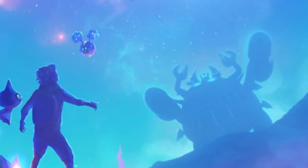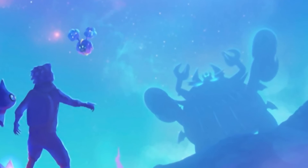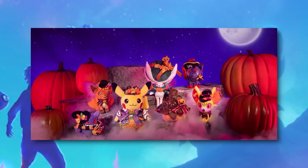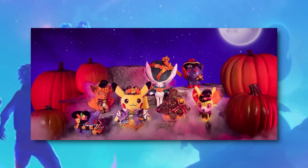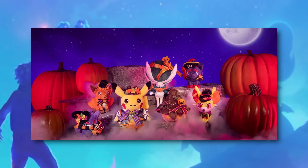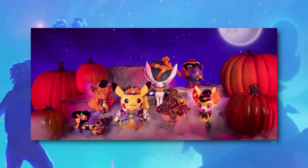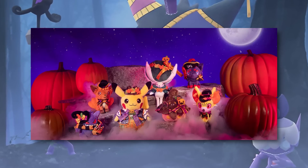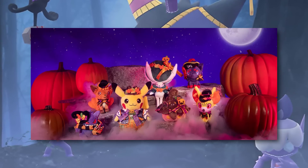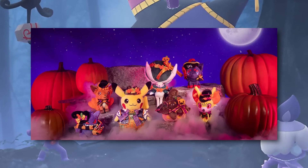Finally — and this wasn't part of the data mining — we might have a hint at what kind of costume Pokémon we might see during this year's Halloween event. The Pokémon Company revealed their lineup of Halloween plushies, which typically make their way into Pokémon GO as Halloween event spawns. The picture shows a new costume Pikachu, a costume Vulpix, Pumpkaboo, Gengar, and Fennekin. These Pokémon are already in the game, and they would be pretty unique compared to the previous year's costume Pokémon.